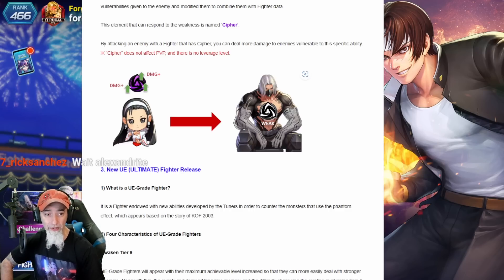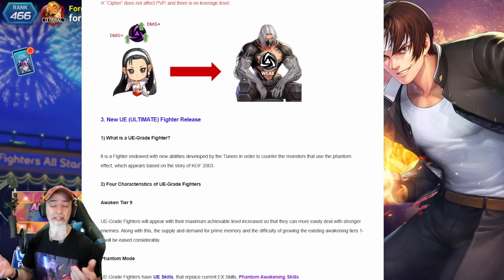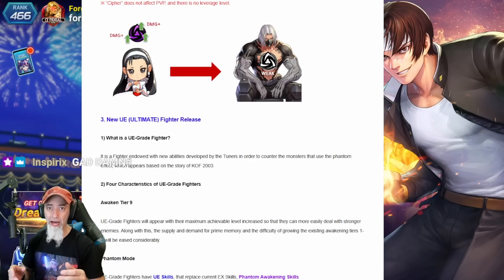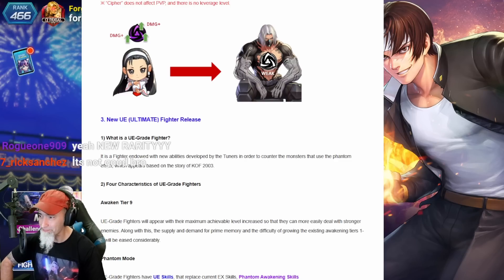We're getting a new rarity — UE, ultimate fighter. I know some people are going to feel some kind of way about that, including myself. I want to give the devs the benefit of the doubt and wait and see what we get in the update before I reach any kind of judgment. Initially I didn't really like it, but let's read about it. UE stands for ultimate, so we're going from extreme to ultimate.